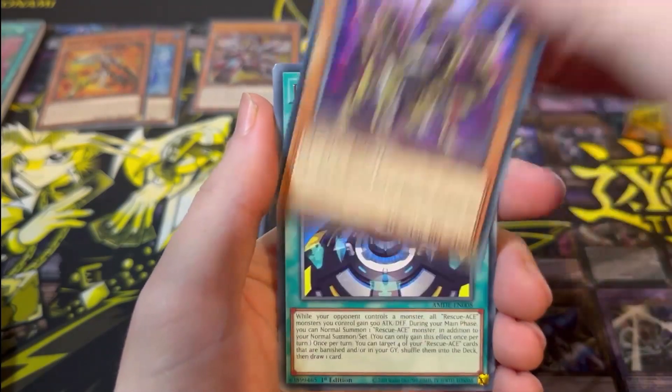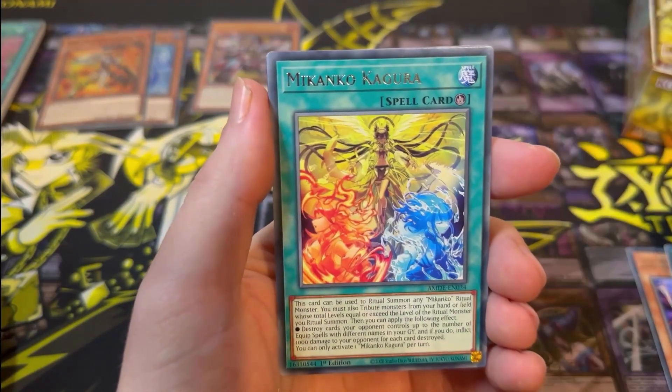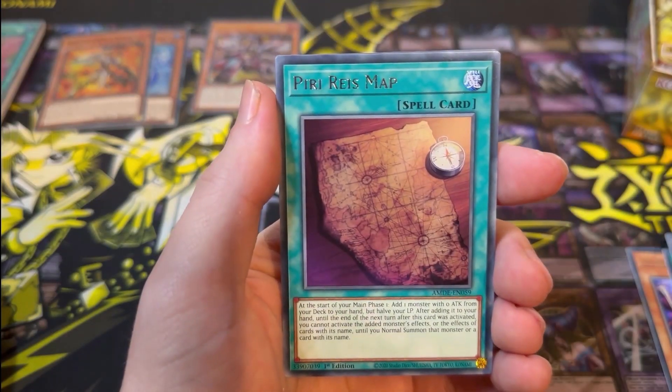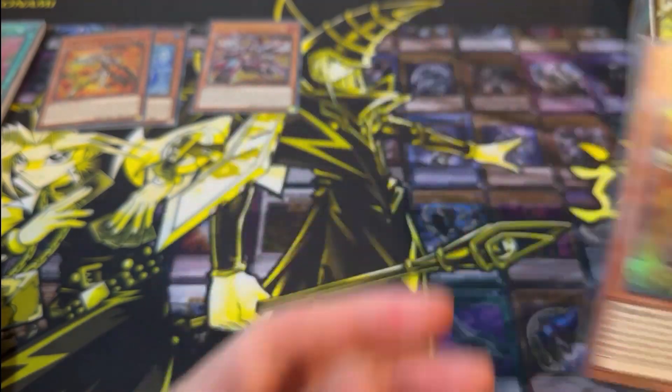Next pack: Gizmec Orochi, Rescue Ace HQ, The Ancient and Ascended, Mekanko Kagura, Piri Reese Map, Machine Duplication, and a Rescue Ace Monitor for the Super Rare.